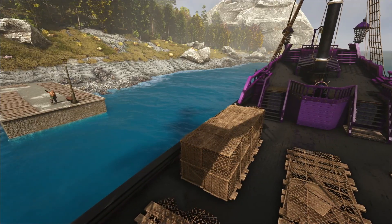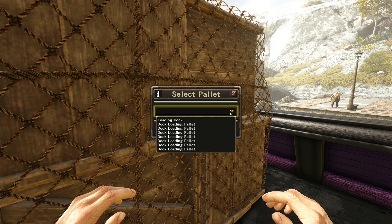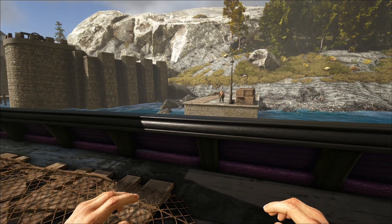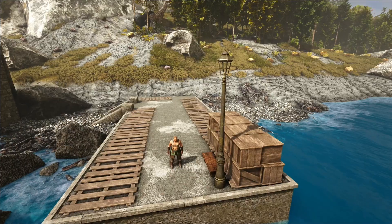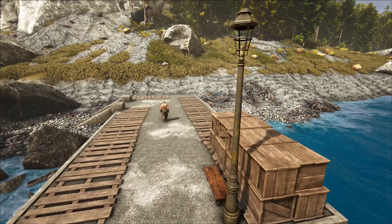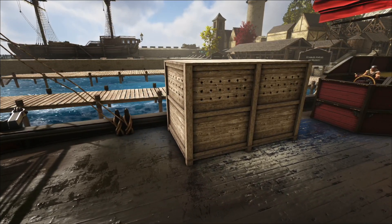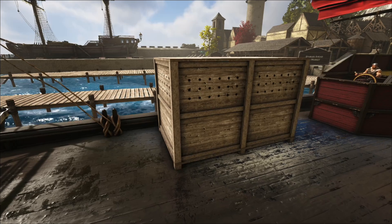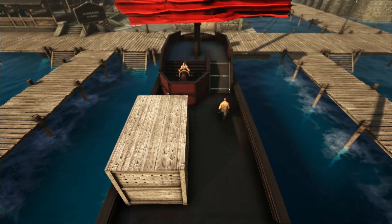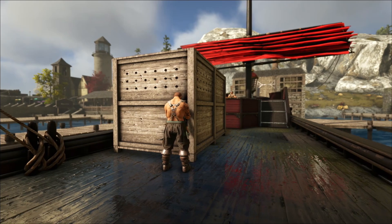Cargo pallets are also making a return this season. For those unfamiliar, these are a simple quality of life improvement for trade roleplay. These can be loaded and unloaded to ships or docks within range. No more having to manually haul 100,000 pieces of wood off of a ship by hand. Animal crates are also making a return. These can be used to store and transport your animals across the sea safely. No more animals falling overboard right as you cross over into a new grid. Simply place your animal inside of the crate and sail with some peace of mind.